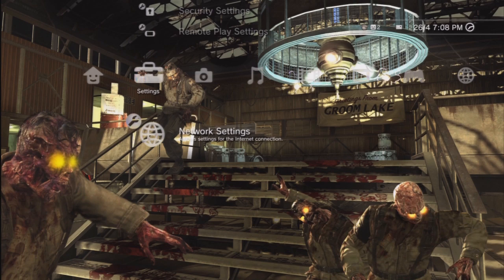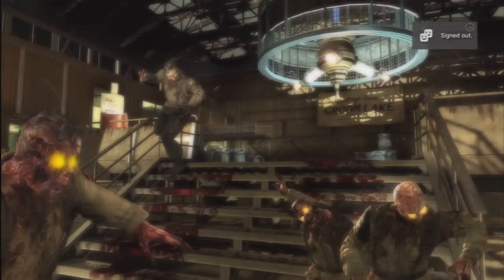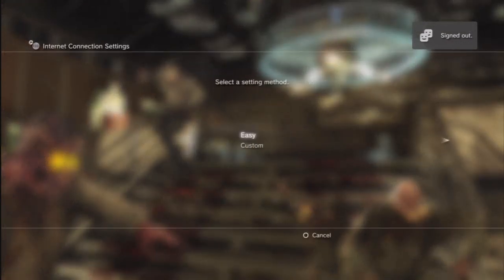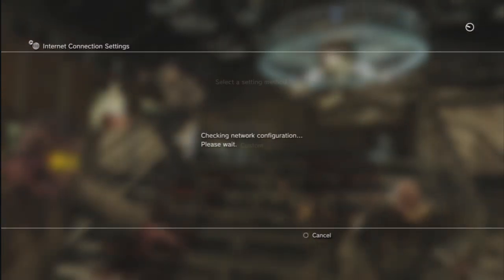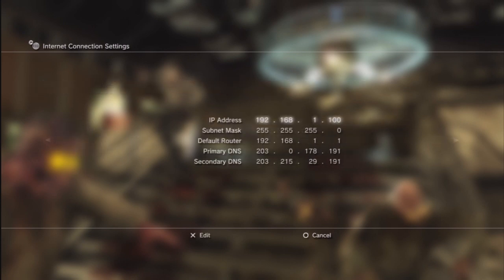With your PS3, go to Network Settings, then Internet Connection Settings and click OK. You need to have your internet cord plugged in if you're using a wired connection. Go down to Custom, click Wired — if you're wireless, just enter your wireless settings and follow everything else I do. Select Auto Detect, then Manual. This is pretty much the most technical part.